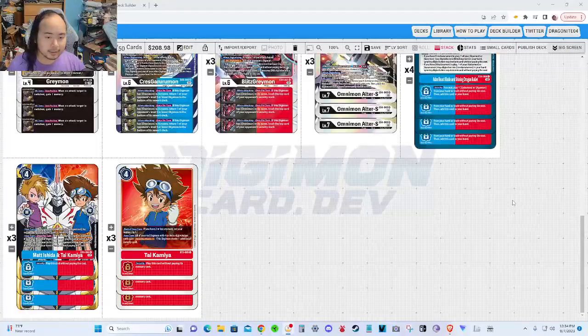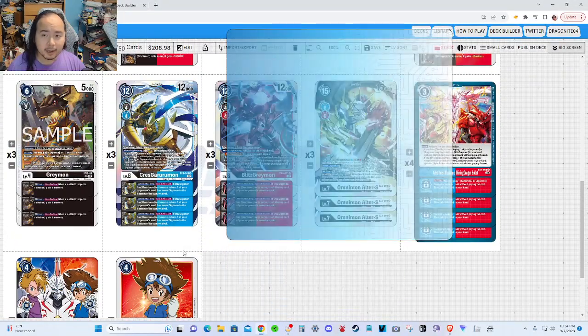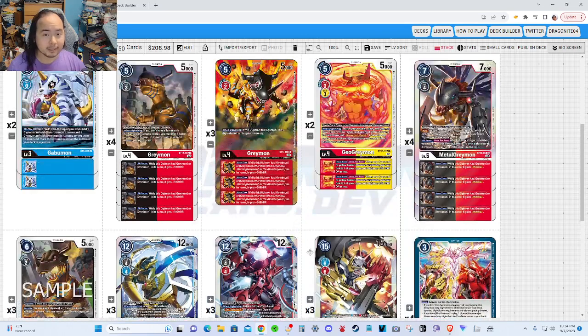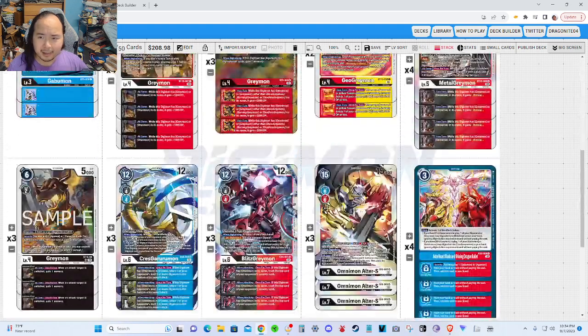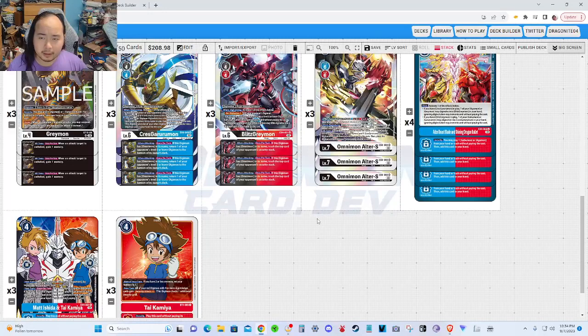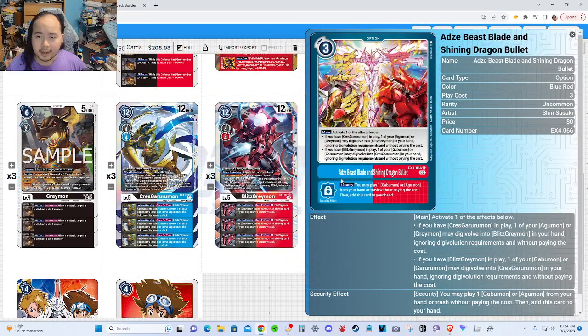When EX4 was announced, I was very excited about Omnimon Alter-S, and I started to deck build before people actually made their own versions of the deck. This was way back at the Japanese reveal, where we were getting card by card of EX4. So I was building my deck, and then one of the last cards to be revealed was actually this option: Adzei Beast Blade and Shining Dragon Bullet.